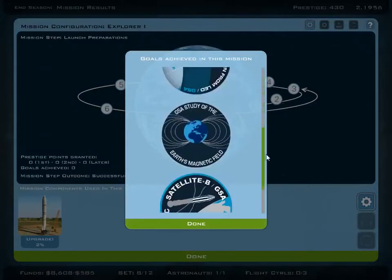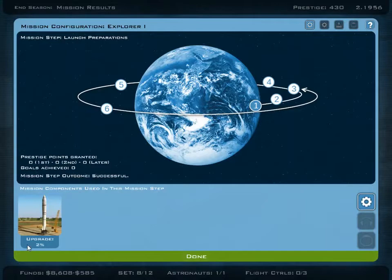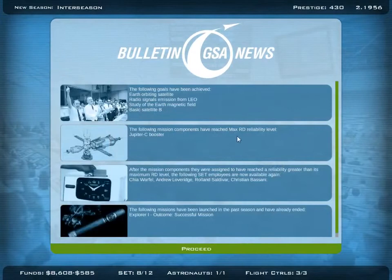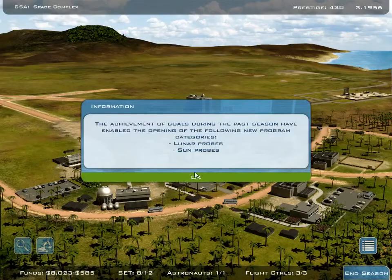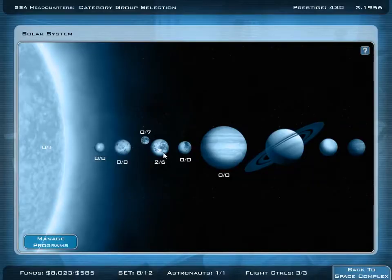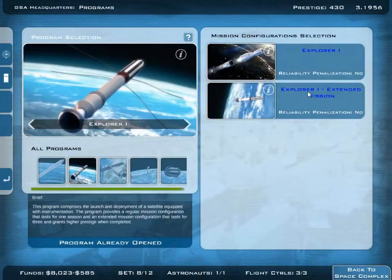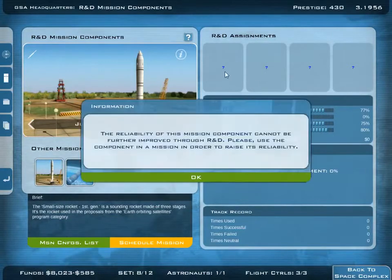And we have our first golds achieved. The upgrade is 2%. Because right now we can go for another mission that is extended, but we first celebrate our success on the first point of prestige. That should improve in time after the payment we receive. Now we can go for lunar probes or sun probes already, but we're not going to go for that. We first go for the plane test and the extended mission, since we didn't do that one yet. Here's the explorer's extended mission — awesome. We already have quite some progress because we did the first one.